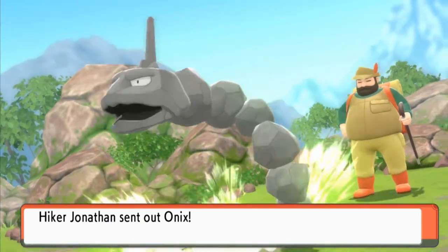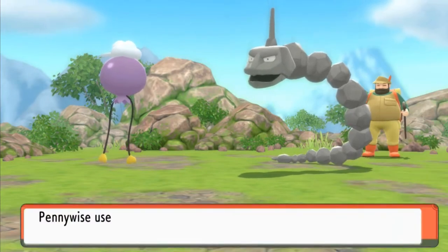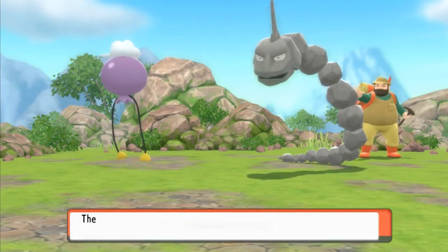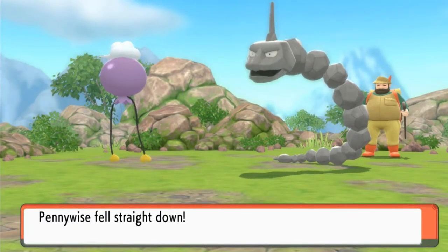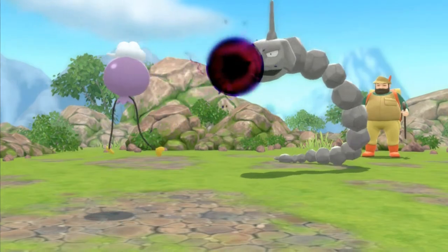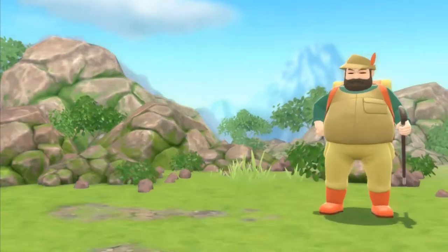Here comes Jonathan with his Onix. Let's go right ahead and just go with Pennywise again and use some special attacks. Let's go straight for a Shadow Ball. Dark Kamehameha for the win. Smackdown still works on us — in a big way, because yes, it is a Flying-type Pokemon. So let's go straight again with another Shadow Ball, hopefully we don't get hit with Ground-type moves now that Smackdown's got us. And because of that, Onix has been defeated. There goes Hiker Jonathan.